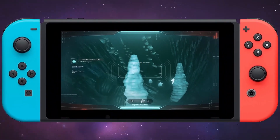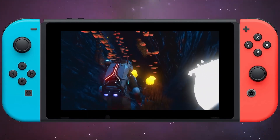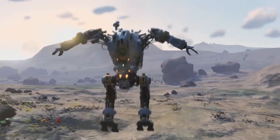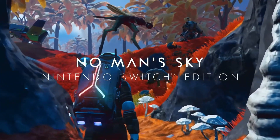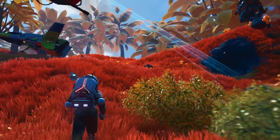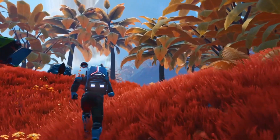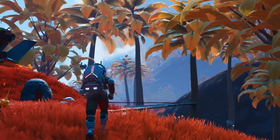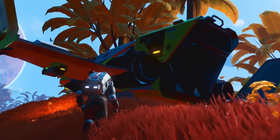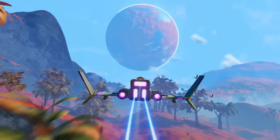That's basically the majority of the update. They have the Pole Star Expedition coming up soon, a new Twitch drops campaign, and they've released some merchandise. No Man's Sky also launches on Nintendo Switch on October 7th, which you can pre-order now. You can also teleport onto your freighter through the bridge, which is a nice touch.